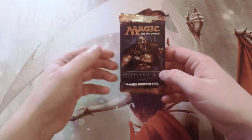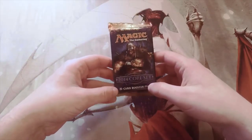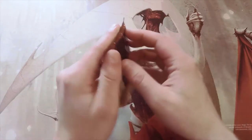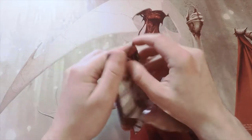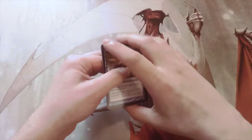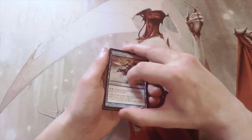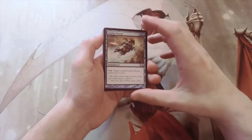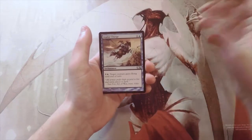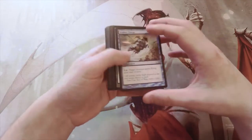Hello and welcome to the next episode of the Crack a Pack series. Today we are opening up a pack of the 2014 Core Set. I actually love opening the core sets from the past few years because there tends to be a few really interesting cards in them. At the very top for this set we have Archangel of Thune, there's also Mutavault and Rise of the Dark Realms, which are fantastic pulls. There are also a couple of planeswalkers in here which we hope to get, so hopefully we'll find something interesting.